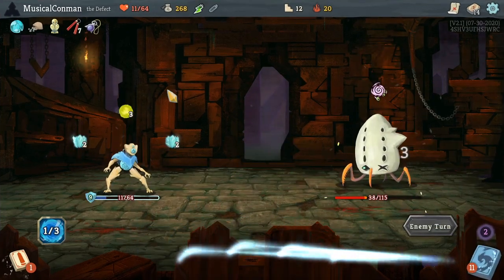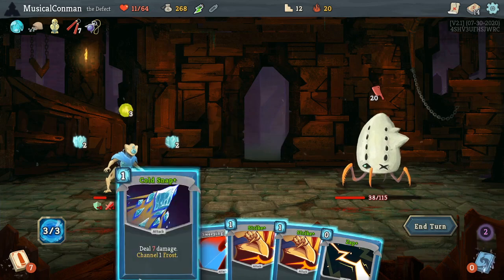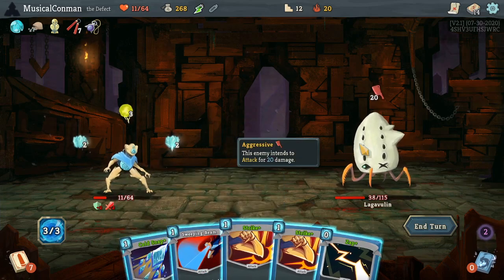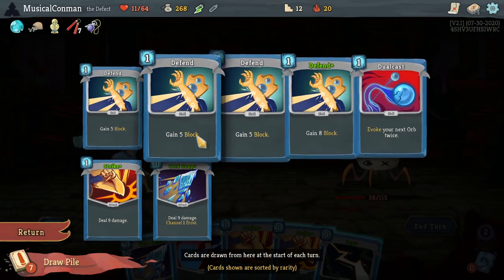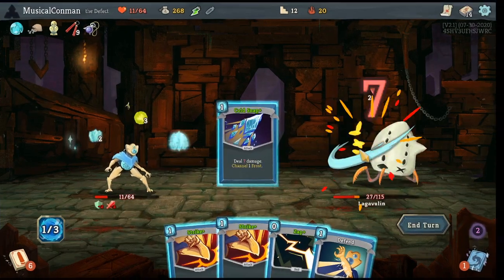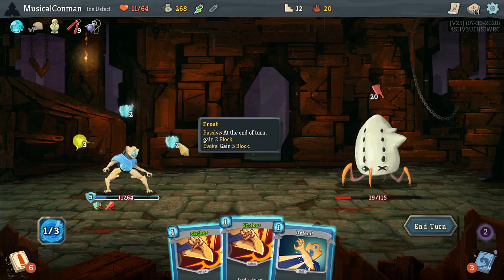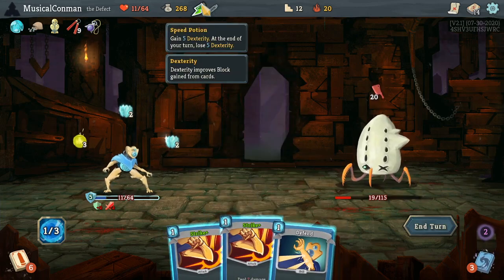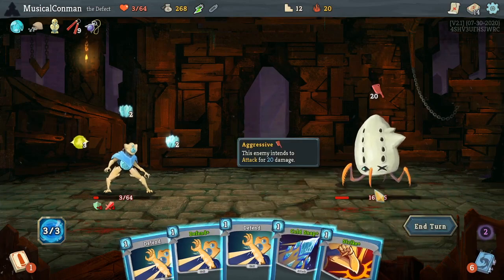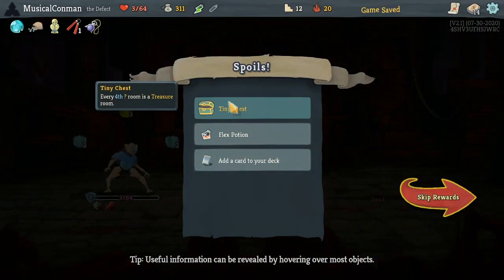It's kind of unfortunate to draw all of these right now. So if we Cold Snap, that evokes for 5 — so that's 9 block, so we exactly die. I would like to draw anything except that Strike. So 5, 9, 3... We could use this for 5 health, but we can use it for more than 5 health on a future turn, probably. So this is 14 damage, and that kills. Whew! Close.